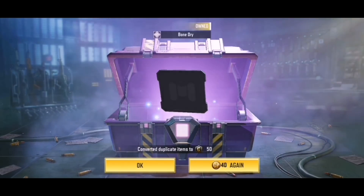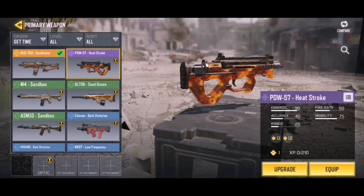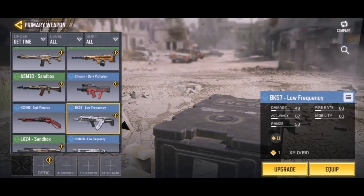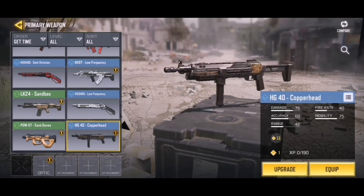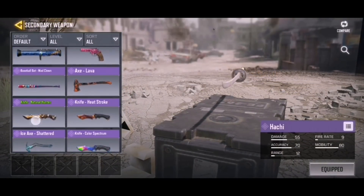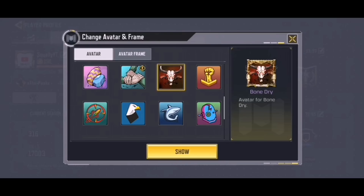We did pretty good overall. The PDW-57 Heat Stroke is the standout — it looks pretty damn good. We also got the M4, UL736, ASM10, Chikcom, HSO, BK, LK, another HSO, another PDW, and the HD40. The best item is definitely the PDW-57 Heat Stroke. We also got the knife — the Heat Stroke knife looks really cool — and the avatar, which is kind of scary but definitely cool looking.